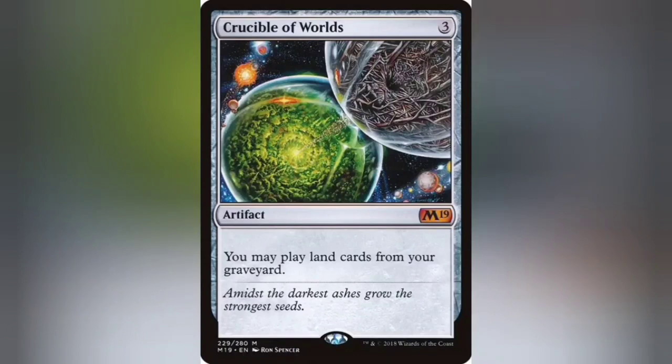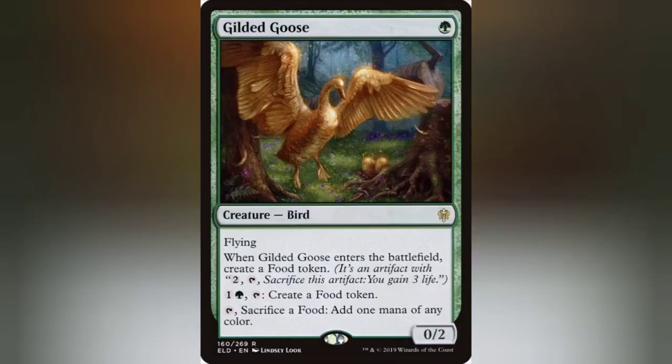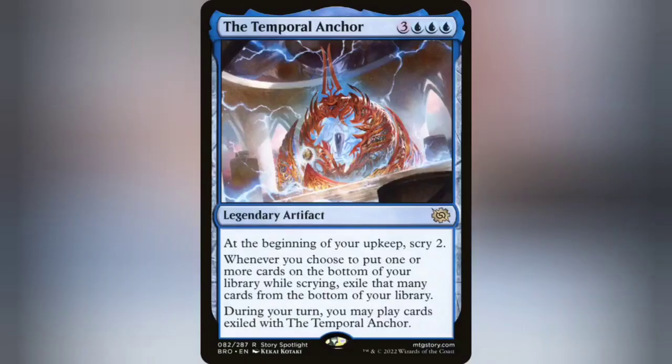This deck runs a lot of islands — 33 to be exact — to make use of cards like Flow of Knowledge and Floodgate. Another golden goose of this deck is Wonder, who always wants to be in the graveyard, so enchanted or not it's going to make your creatures a pain to deal with in combat.